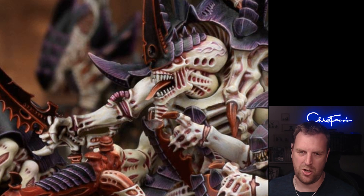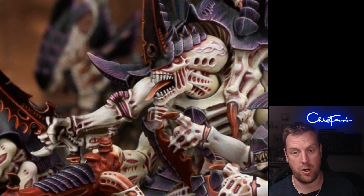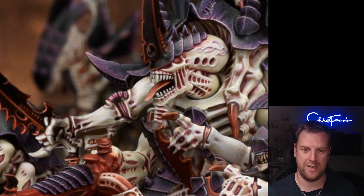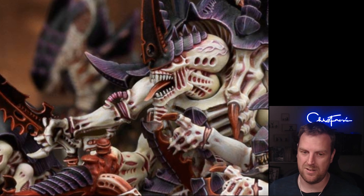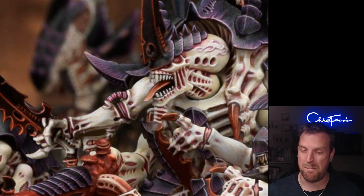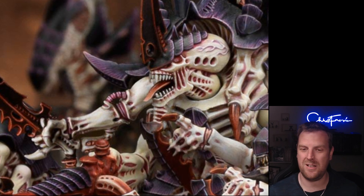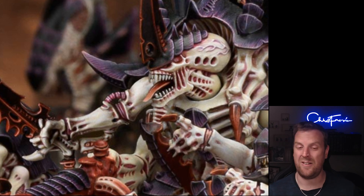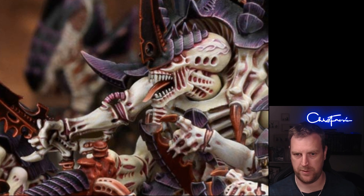Savage Roar is in the fight phase — just after an enemy unit has selected its targets, you pick one Tyranid monster unit from your army that was selected as a target. That enemy unit must take a battleshock test, and until the end of the phase they are minus one to hit. If they fail the test, they're also minus one to wound. So if they're fighting a unit of Carnifexes and they fail their battleshock test, they're not only minus one to hit but also minus one to wound — that's quite cool and quite funky.